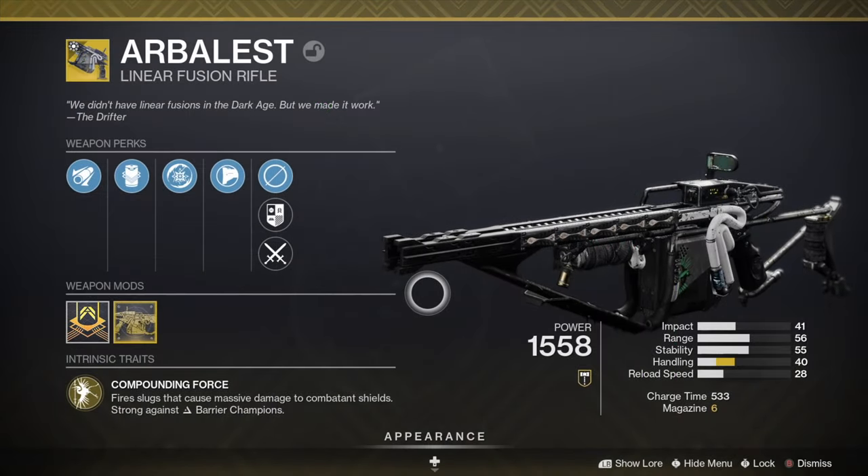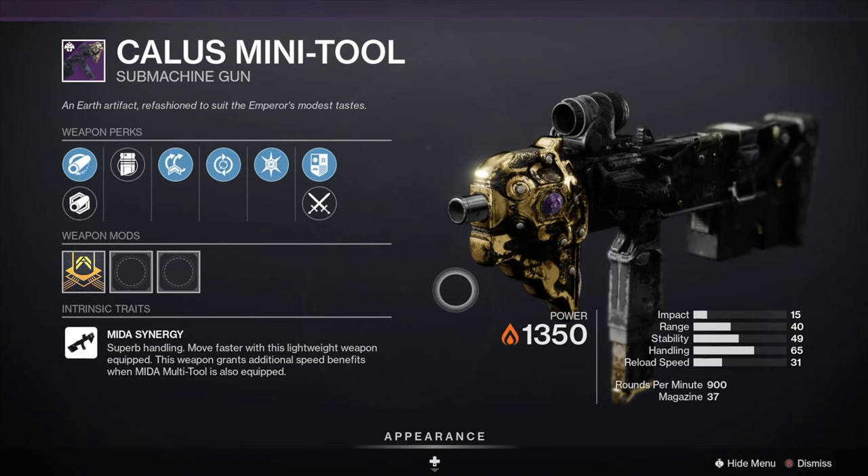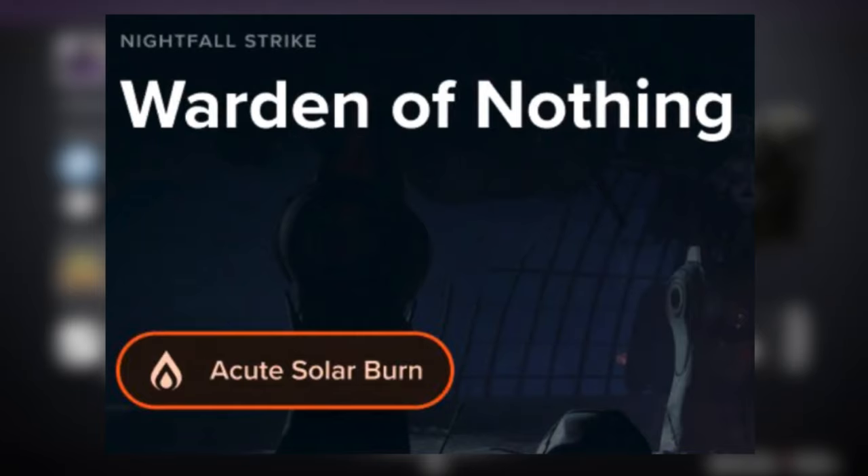For your loadout I'd recommend using Arbalest with a solar scout rifle such as Staccato, or even a solar SMG such as Calus Minitool. This will be a great option as there will be a solar singe for the strike.